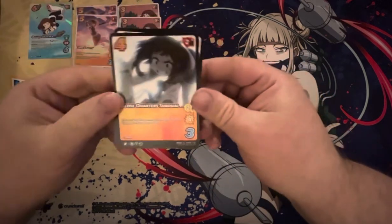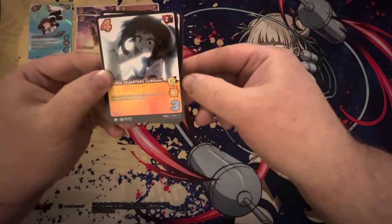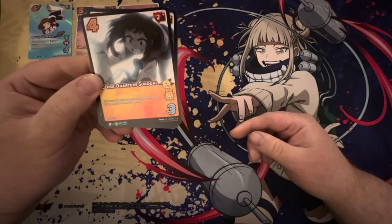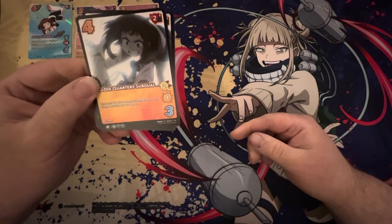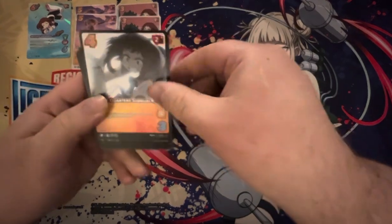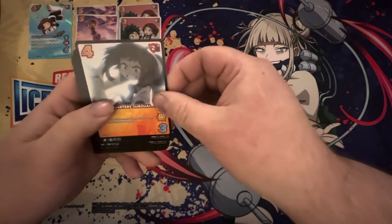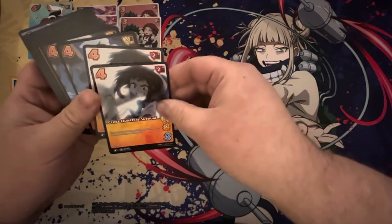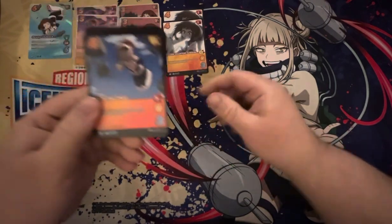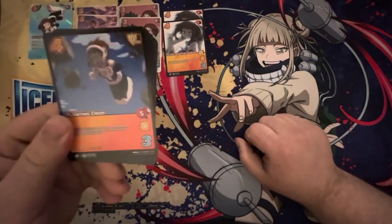Now we've got Close Quarter Subduel — 4-diff, 2 high block, 2 low for 4, charge. Enhance: your rival commits 1 foundation for each charge attack in your card pool. Mid to late string, this could be real nasty. And we've got 2 of that. The fact that it's a low and you're probably going to be playing mostly highs — it's a good mix-up.